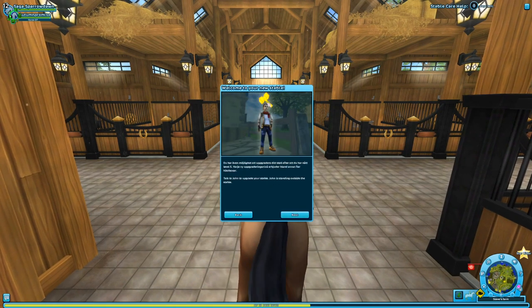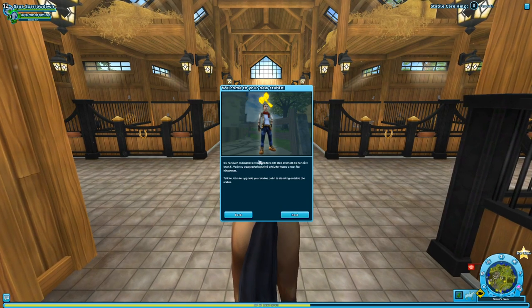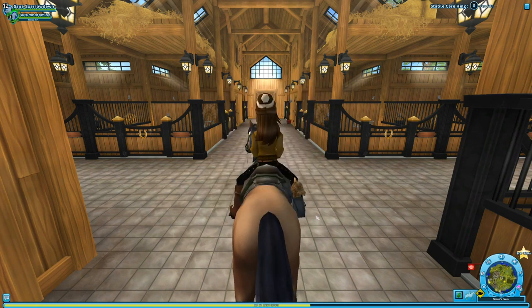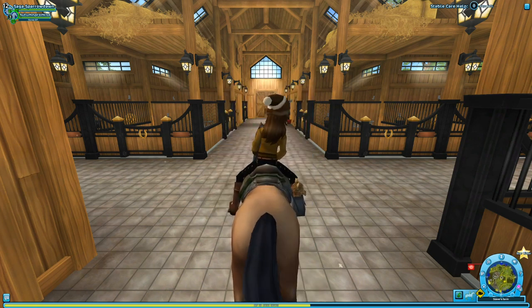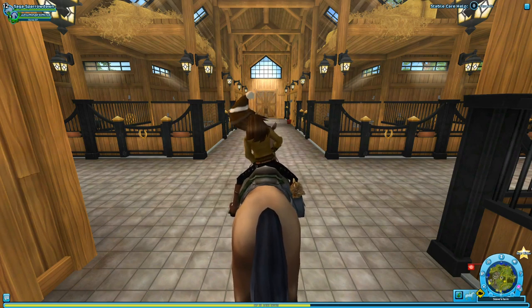Got it! And that's John — most of that tutorial was not in a language I understand! Talk to John to upgrade your stable. He's standing outside — you can find more information in the menu next to the map. So that's wonderful. Look at this, you guys — this is so pretty! There's so many windows and there's so much sunlight coming in from all directions!